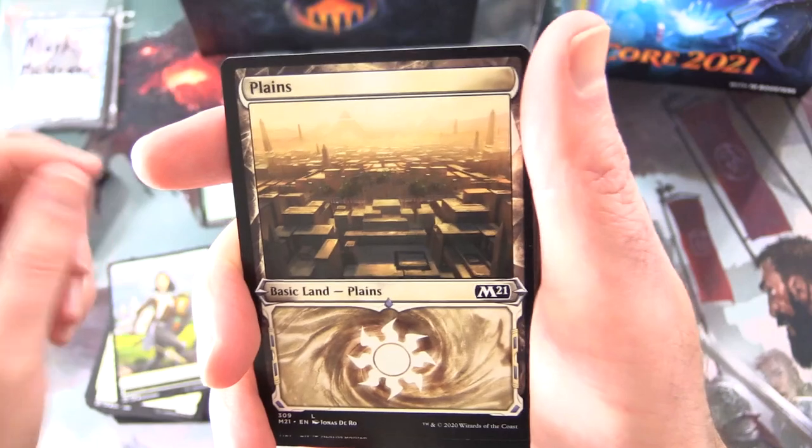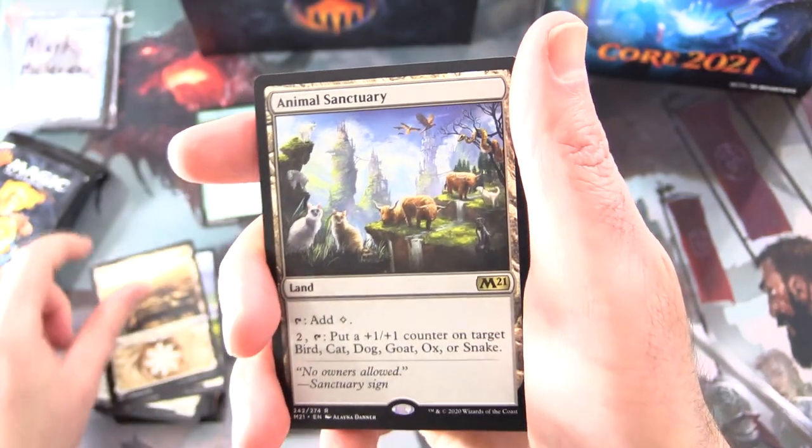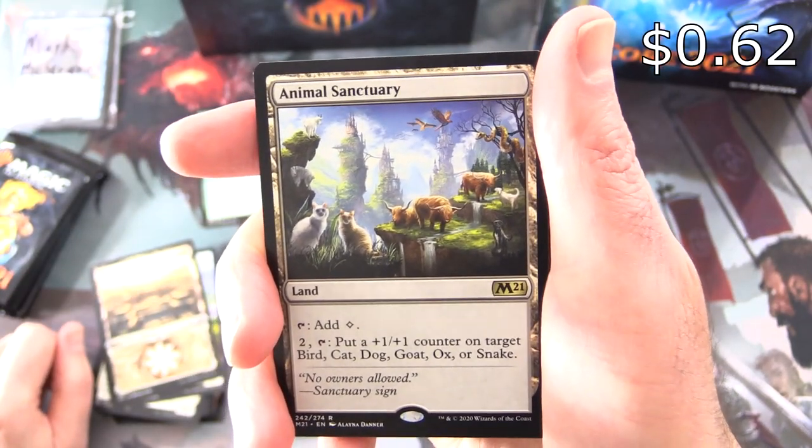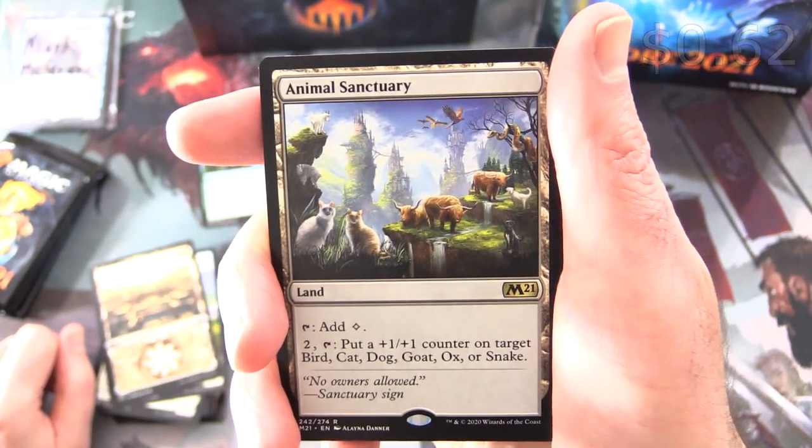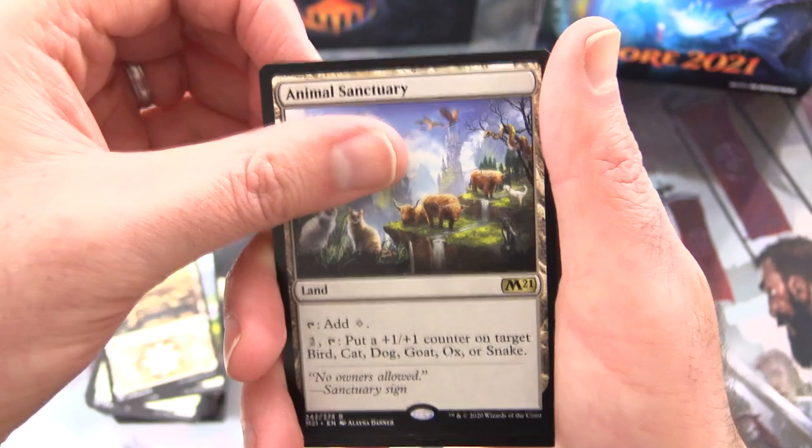Next we have a Soldier Token and one of these very cool lands — Animal Sanctuary. It's a land that taps for colorless, and you can pay two and tap to put a +1/+1 counter on target bird, cat, dog, goat, ox, or snake.